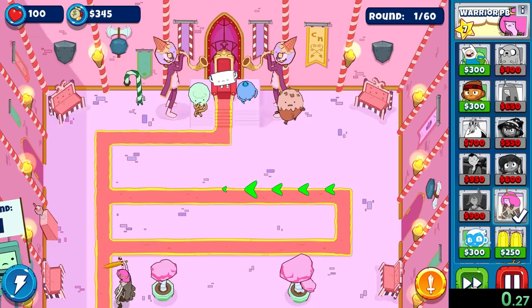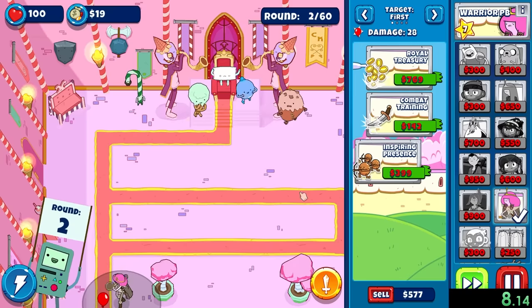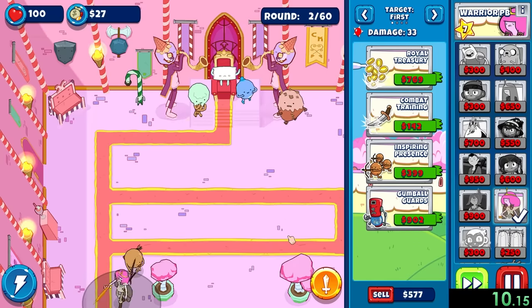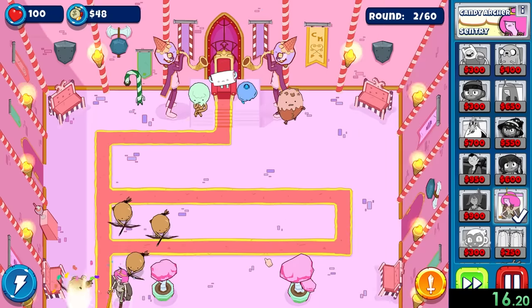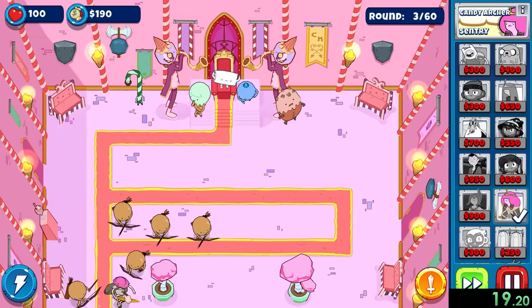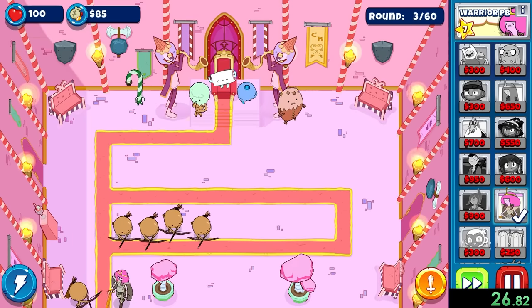Now we'll begin with the Throne Room, and our speedrun will start as soon as we click play. Right away, our first person we're going to want to place is WarpB. She's really good since she's cheap, and she can also summon other people to come help her. So right now we have the Candy Archers — some of them are not spawning in the best places, but when they're close by, they'll help us get extra damage. Warrior PB is very good in this game because we can basically allow her to carry us in the early game, so we can save up money for other characters.